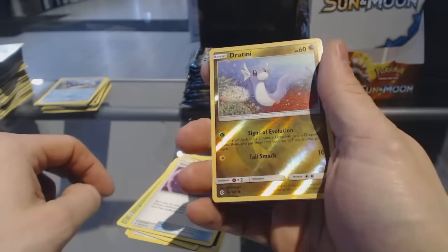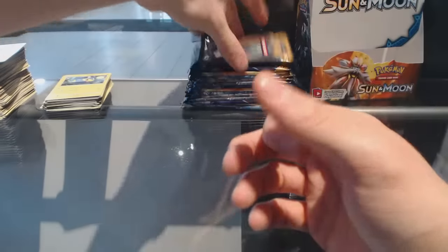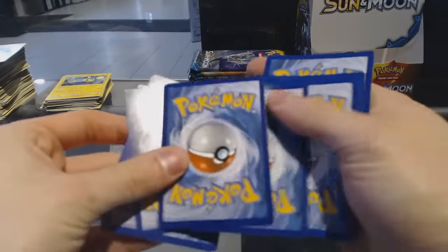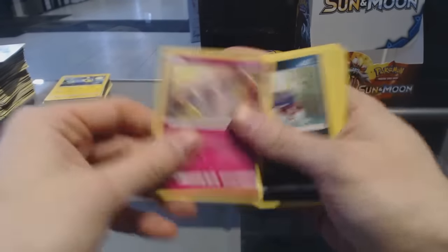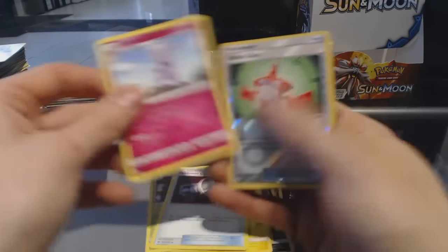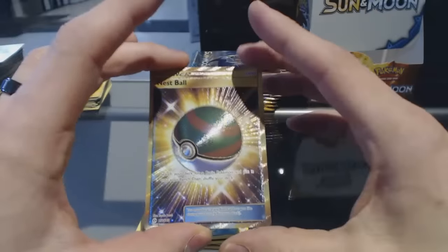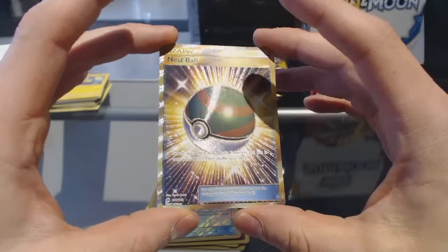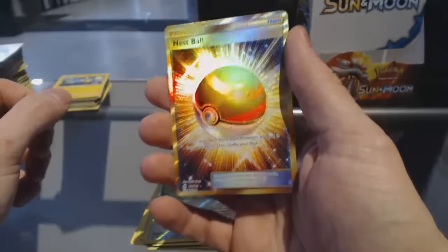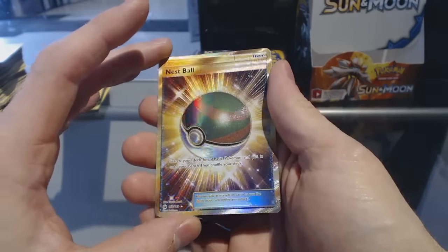This pack was starting to lean forward so let's just take them out. Dratini and a Lantern for a rare. Then — I don't know, I think I felt something there — we've got a hyper rare Nest Ball! Wow, secret Nest Ball! Wow, okay, sweet — not complaining about that one. 158/149, hyper rare Nest Ball.